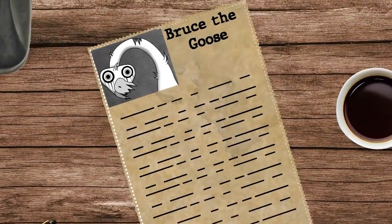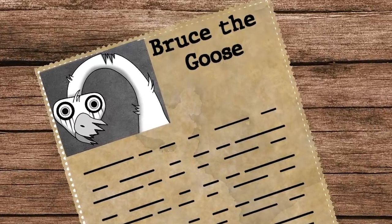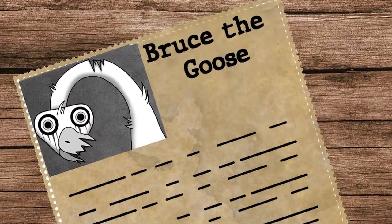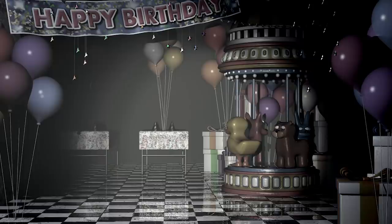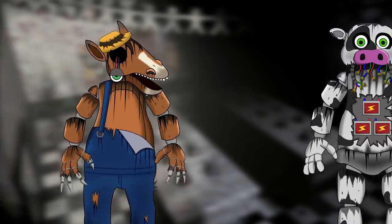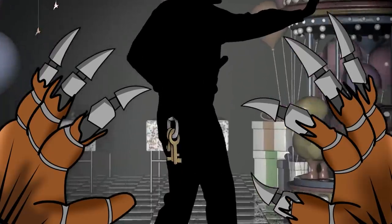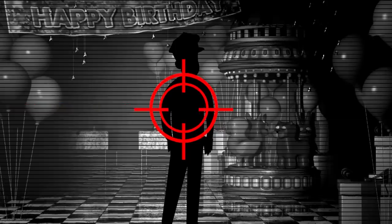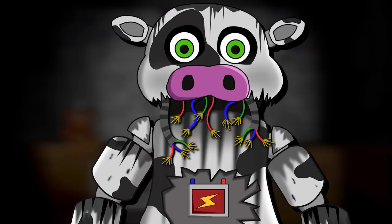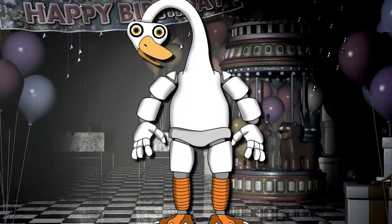So, now we've been introduced to Bruce the Goose and their many different roles at the Funtime Farm, it's time to look a little deeper into the incidents and accidents that occurred surrounding this character. As we all know, when the doors close and the restaurant is locked up for the night, the characters tend to walk around and have a mind of their own — whether they're trying to escape the pizzeria, walking around hugging anyone and everything they see, or obsessively collecting all the plastic ball pit balls. But when it came to Bruce, it was their curious nature that always got them into trouble.